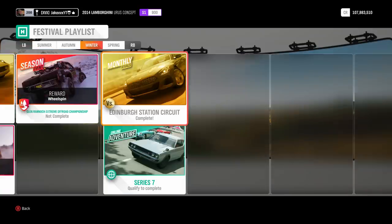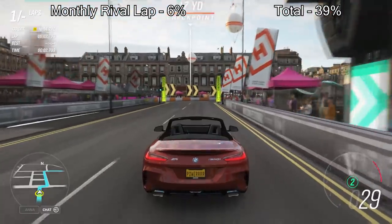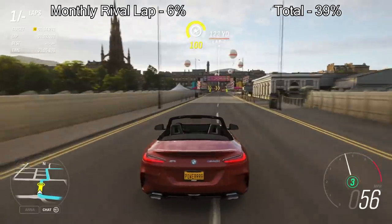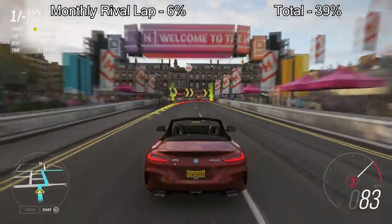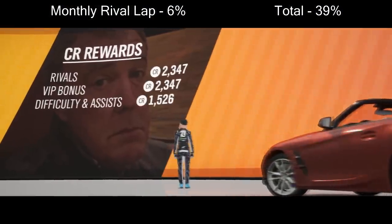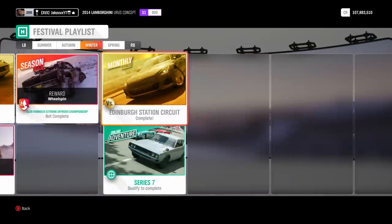I recommend doing the monthly rivals. All you have to do is one lap in the BMW Z4 - the brand new 2019 one - do one clean lap without hitting any walls, then quit and you'll complete it and get another 6%, getting you up to 39%. Most people don't look at the monthly rivals because they think it takes a while, but you can do this in two minutes.